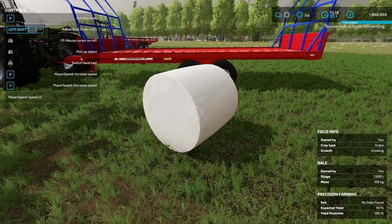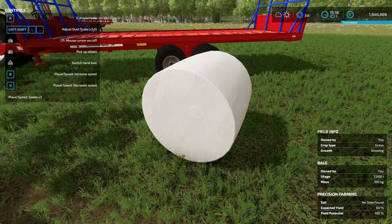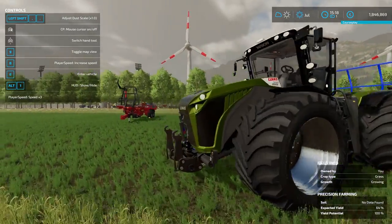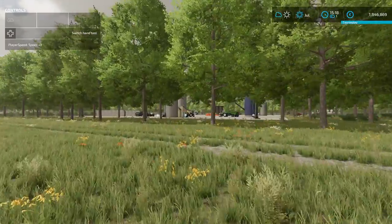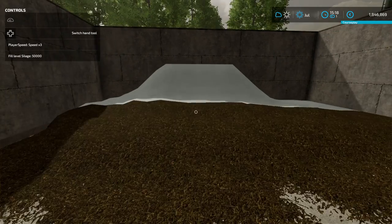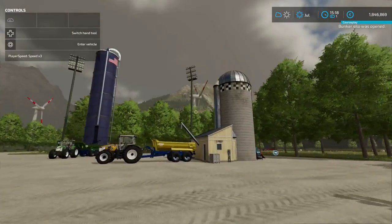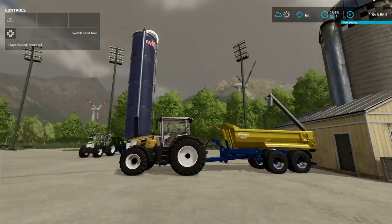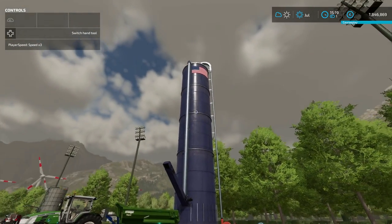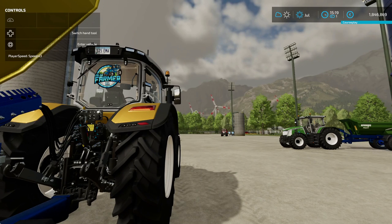Alright, so there we go — silage bales finished in more or less 24 hours. Each bale is 7,000 litres with silage, and I do not have any faster production mod installed. I thought it was 48 hours — I might be wrong. The bunker silo is also finished now. The winner easily was this one — the Fermenting Silo Pack. Hessian Farm Pack in second place, and then the American Fermenting Silo Pack. I know there are probably 15 other fermenting silo packs out there, but I can't test them all.